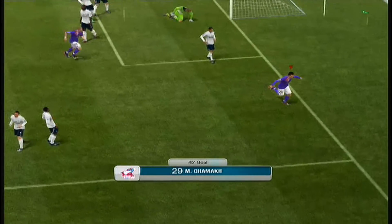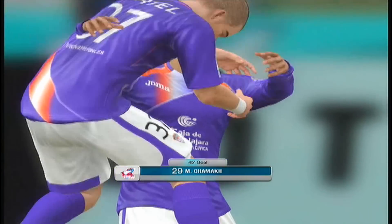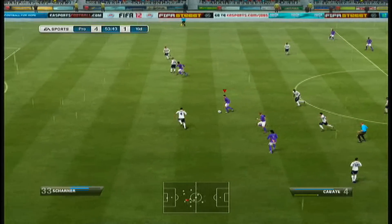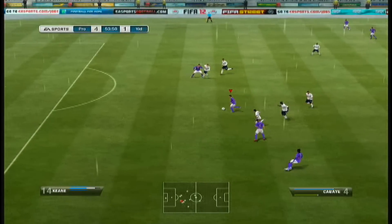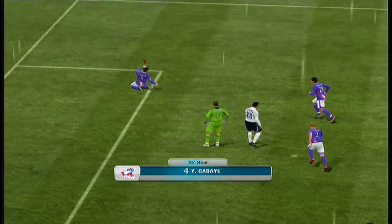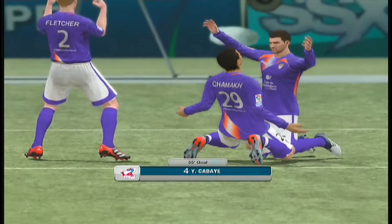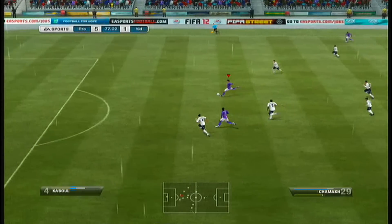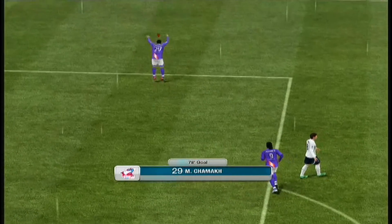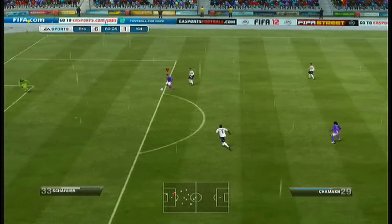Shemak completes his hat-trick to make it 4-1. Then Kabai smashes one in from outside the box to make it 5-1 — he is absolutely fantastic, scoring so many goals from outside the box. And Shemak also tries to out-beat Kabai with a beautiful hit from about 25 yards, but the keeper can't take it, and that makes it 6-1.